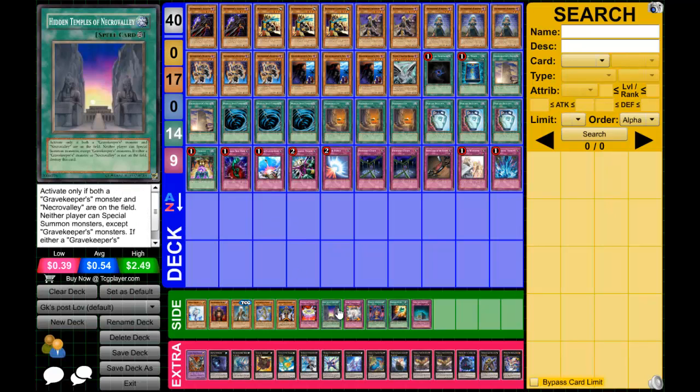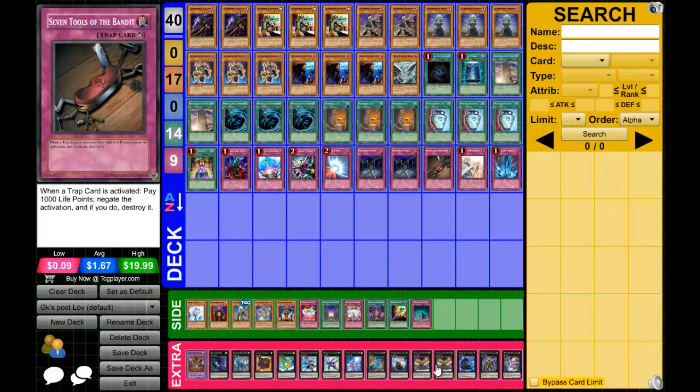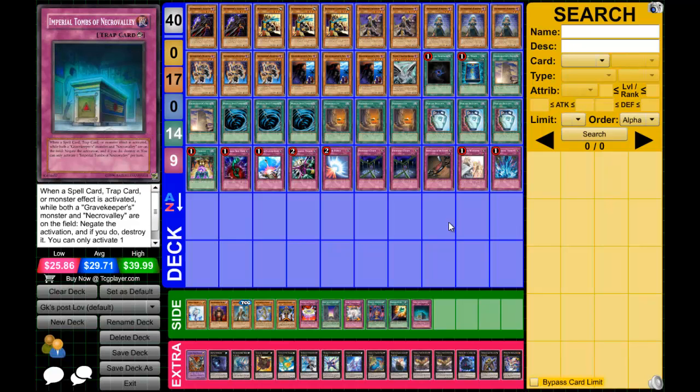Tunes of Necro Valley — my argument is the same as with Hidden Tombs. I think Shaman should be enough, Seven Tools should be enough. If you're really scared about spells, play Dark Bribe. The requirements are too high — a face-up Gravekeeper and Necro Valley on board is asking too much. And this card is atrocious in the mirror match — if your opponent has Necro Valley and you just summon a Gravekeeper, your Tunes becomes live and you can stop their stuff.